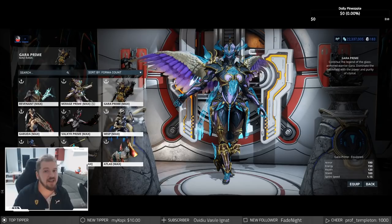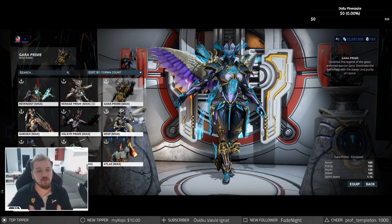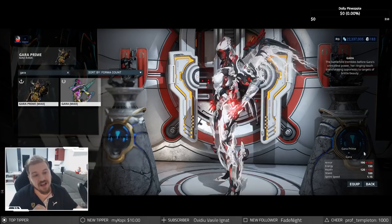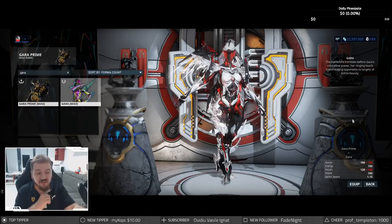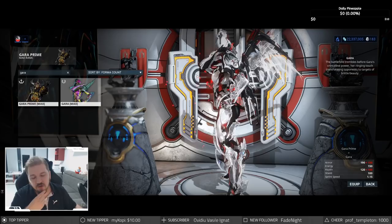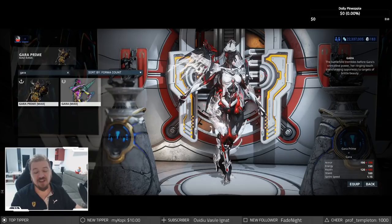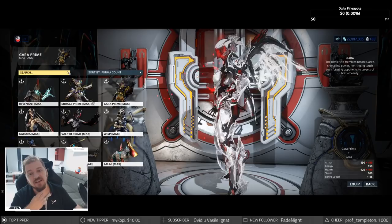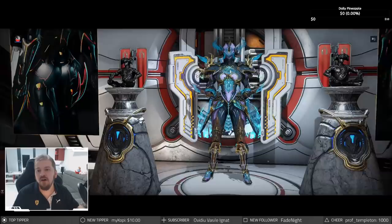I highly recommend Gara or Gara Prime — it doesn't matter much. When it comes to the difference between prime and normal frames, allow me to show you Gara versus Gara Prime. The prime version has 40 more armor and 20 more health — it's not a huge deal, but our mods work off percentage increases, so the larger base does mean a larger overall buff. You shouldn't feel bad about not having prime warframes; the normal ones will do the job just fine.